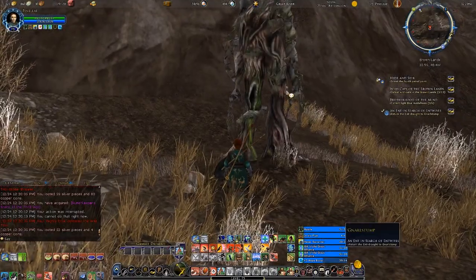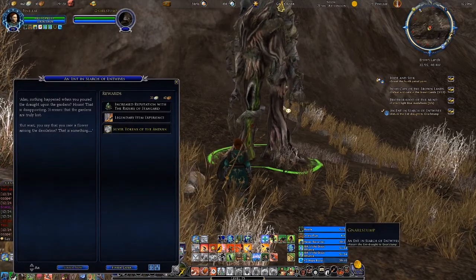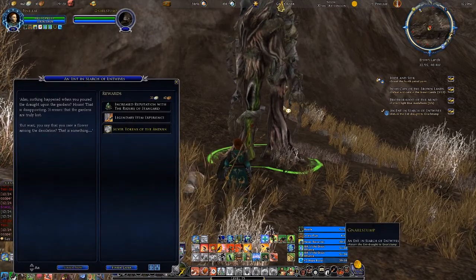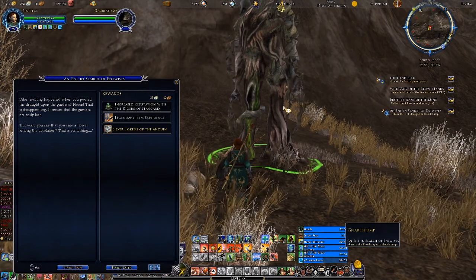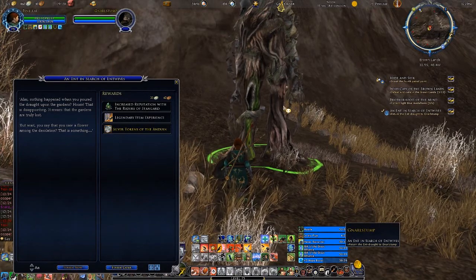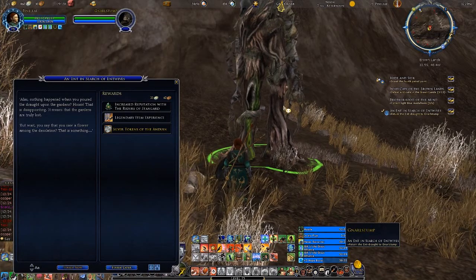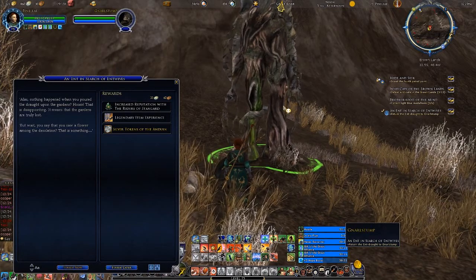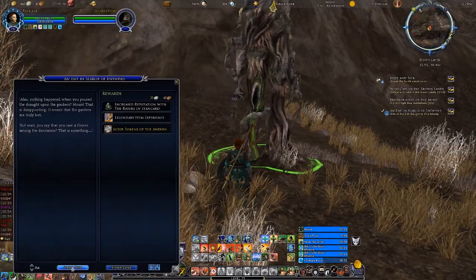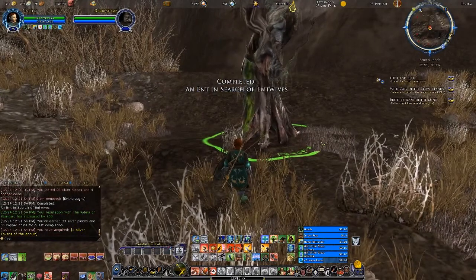'Alas, nothing happened when you poured the draft upon the gardens. That is disappointing — it means the gardens are truly lost. But wait, you say you saw a flower among the desolation? That is something.' All right, he's interested and he has more requests for me apparently.